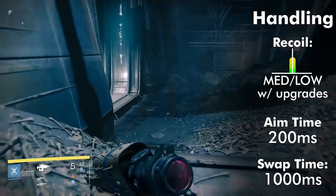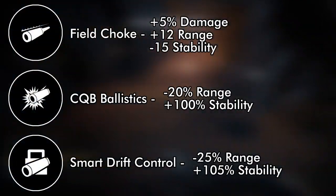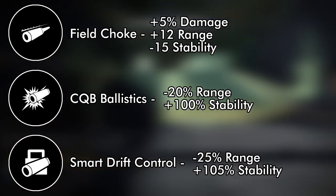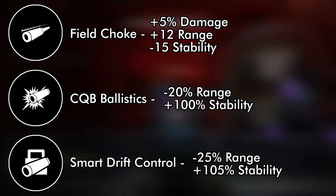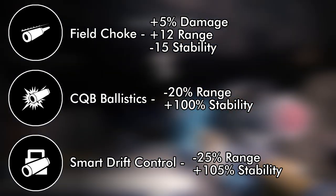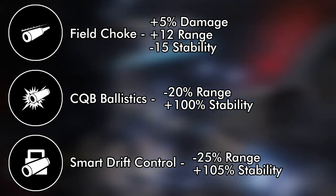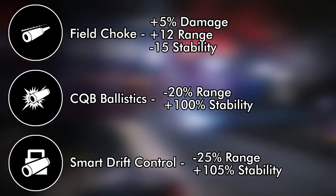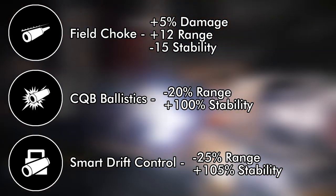Aim time is 200ms with weapon swap time being 1 second. The upgrades on Plan C are very good overall. The first set of upgrades consists of Field Choke, CQB Ballistics, and Smart Drift Control. Field Choke will end up giving you the highest damage out of all the upgrades, while CQB Ballistics increases your stability by a whopping 100%, essentially doubling your stability, while reducing your range a small amount. Smart Drift Control increases your stability even slightly more than CQB Ballistics, while reducing range slightly more.